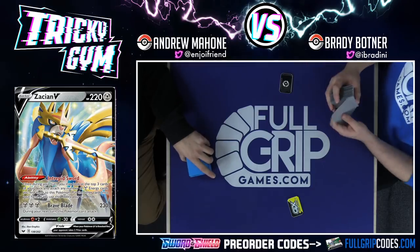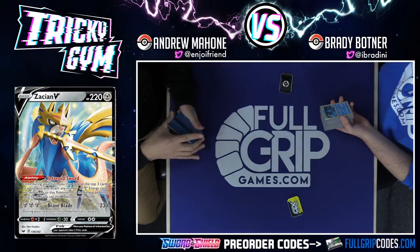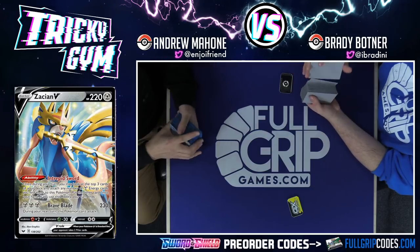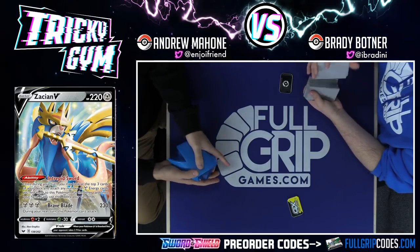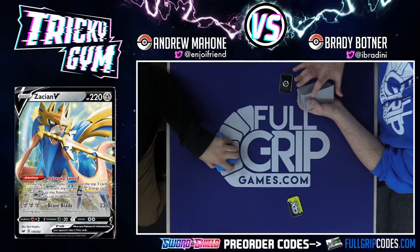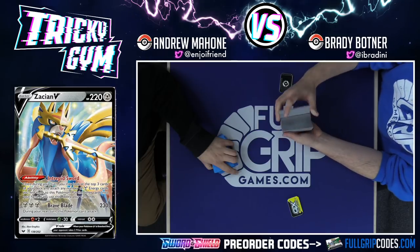Zacian does have the Intrepid Sword ability, which lets you look at the top three cards. If any of them are Metal Energy, you attach them right to Zacian. If they're not Metal Energy, you just keep them — put them into your hand. So it not only draws cards, it accelerates energy. Very powerful effect.